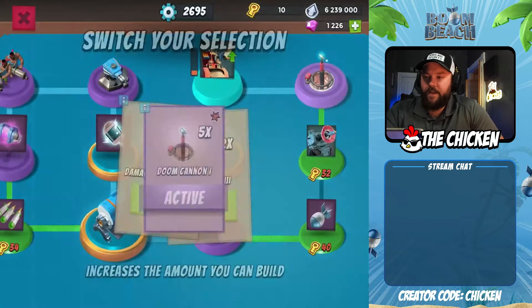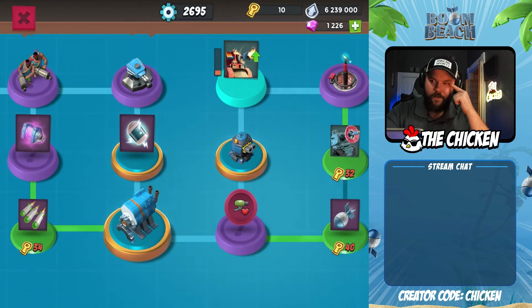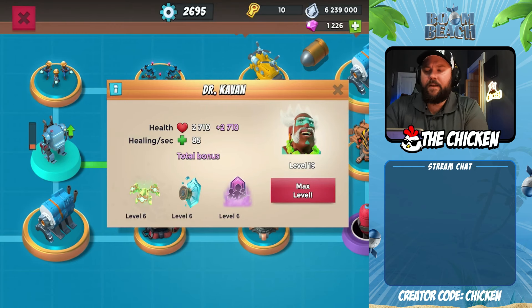The five Doom Cannons allowed us to get to rank 22, though it was not an easy push. Then what we did immediately was unlock Kavon, and Kavon was huge. I was second guessing it — I was going by other people using Kavon and having success. On paper it didn't make sense since I wasn't fizzling, but it definitely helped. It definitely sped things along.